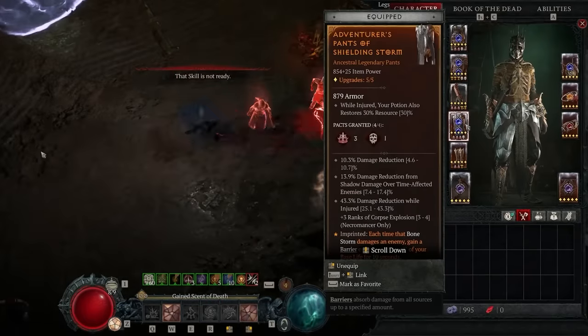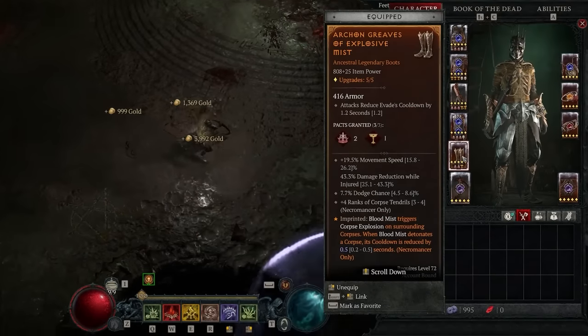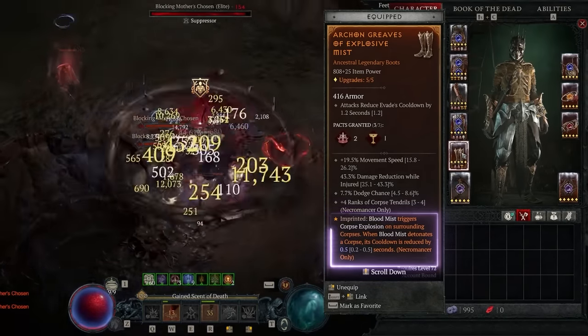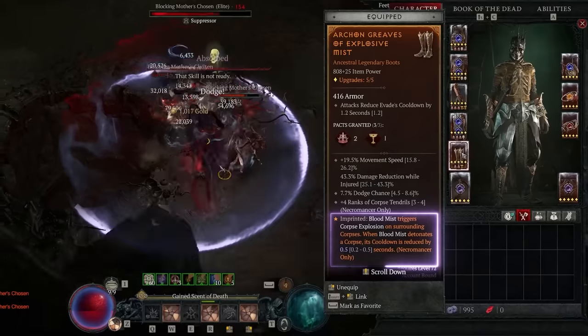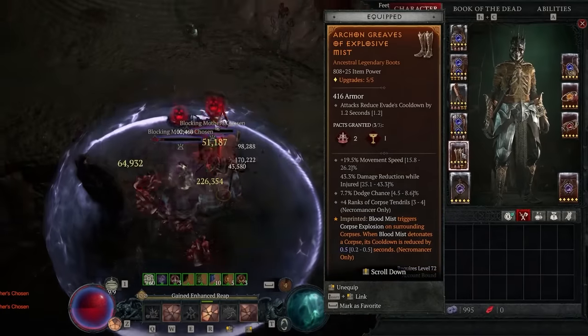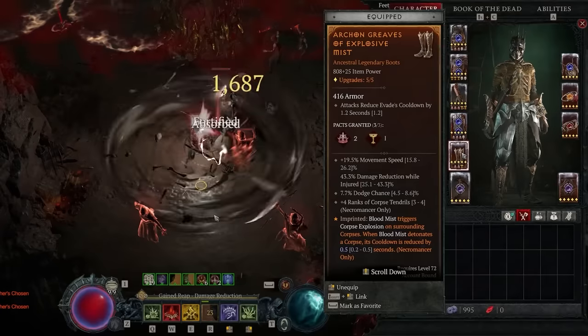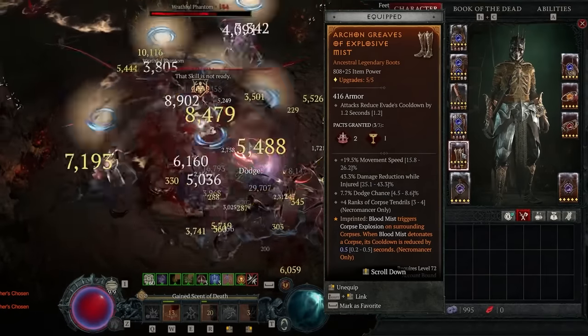On our pants we're running the Aspect of Shielding Storm for the crazy barrier generation. On our boots we've got Explosive Mist, which is going to reduce the cooldown on Blood Mist and cause our Blood Mist to automatically cast Corpse Explosion. These Corpse Explosions are fully leveled up and they proc Black River, so they'll consume multiple corpses for bigger casts.